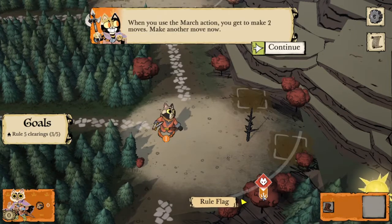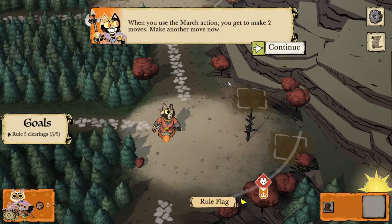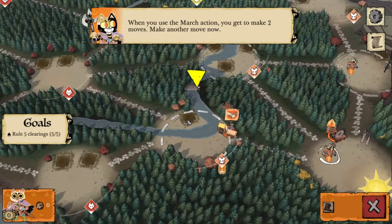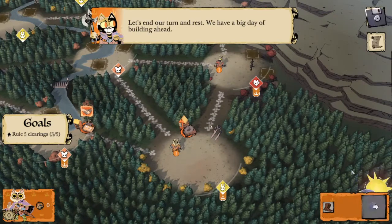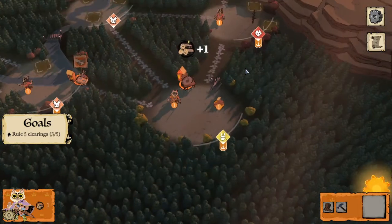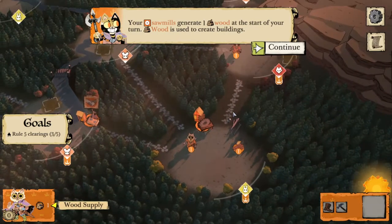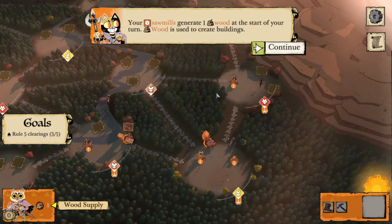Here's the rule flag — it's currently orange showing that the Marquise rules this clearing. When the Marquise uses the move action they get to make two moves. After ending our turn it jumps right back, and we can see our sawmill building generates one wood at the start of our turn. We can use wood to build more buildings, some of which can be sawmills, which then generate more wood, allowing us to build even more buildings.